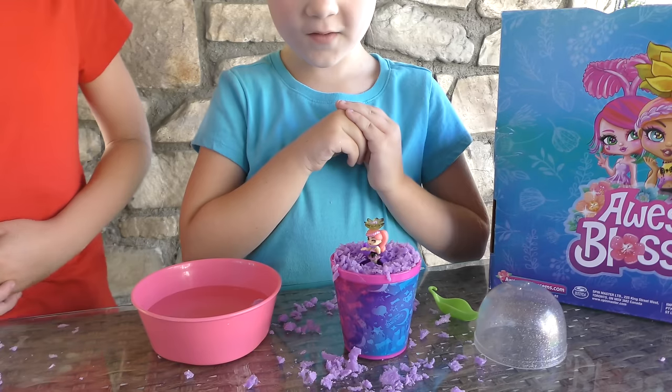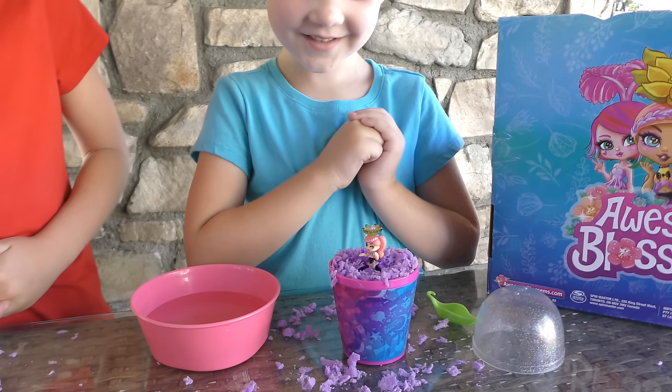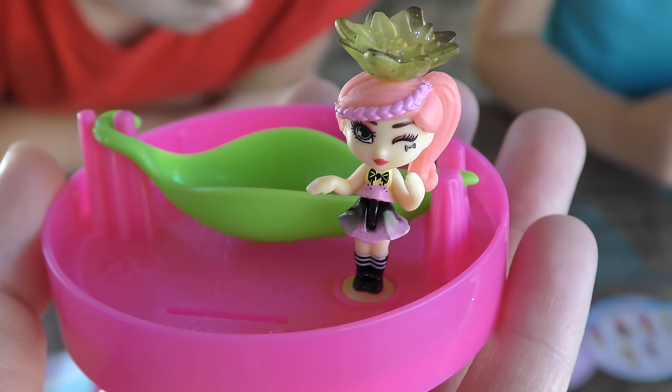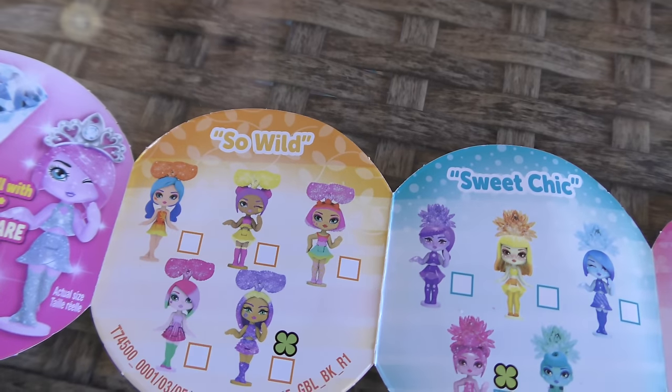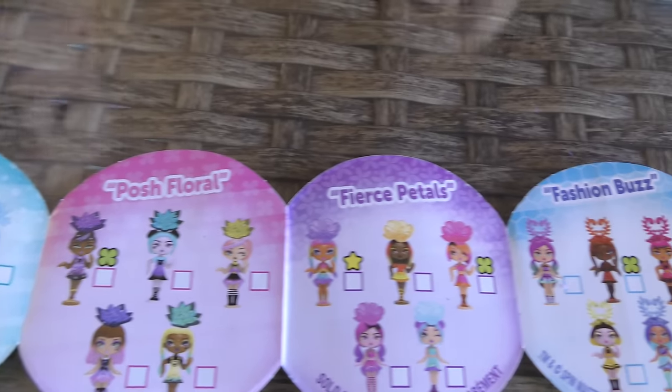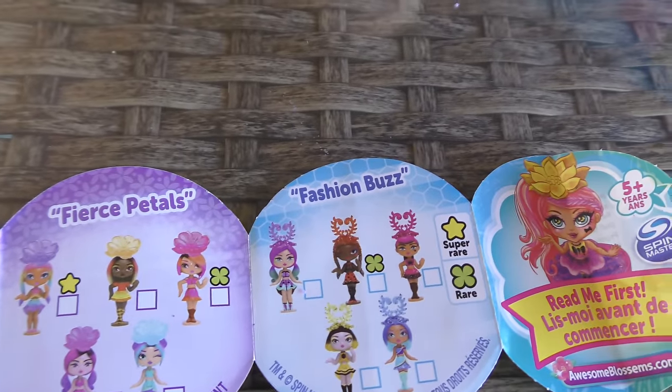Oh my goodness, she's beautiful! So cute. So now that you have your Awesome Blossoms open, let's check what theme they're in — because they all come from different worlds. So here's a close-up of Trin's, and here is a close-up of Madison's. The different themes are: So Wild, Sweet Chick, Posh Floral, Fierce Petals, or Fashion Buzz.